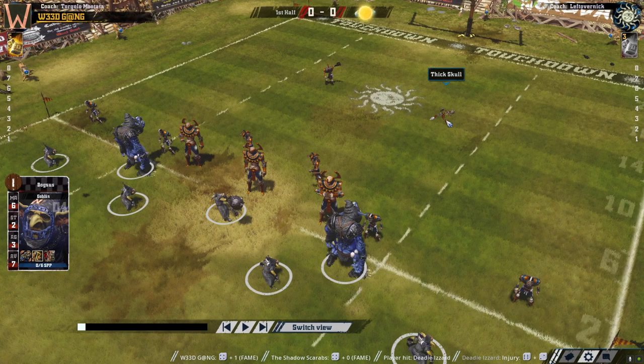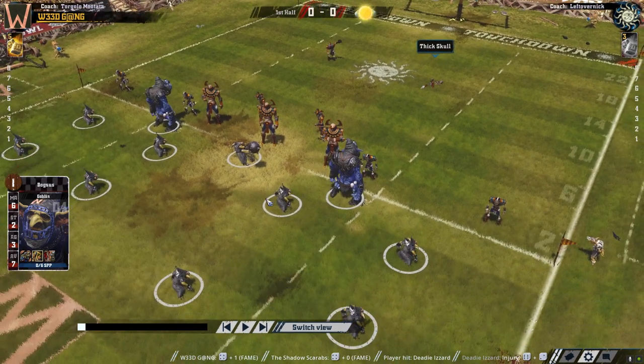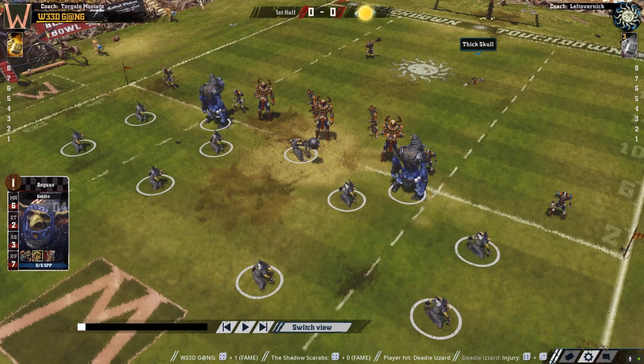The first kick went off and we had a randomly assigned injury which went to Deady Izzard — I believe that's just a lineman. Saved by the Thick Skull perk. By the way, whenever you see a skill pop up like this, that means the skill actually took effect and changed the result. This would have been a knockout, but because Deady Izzard has Thick Skull, it's turned into a stun instead.